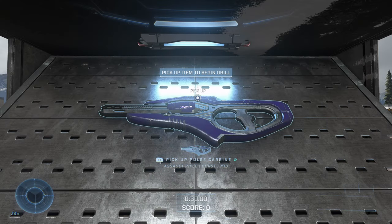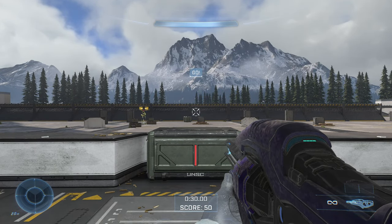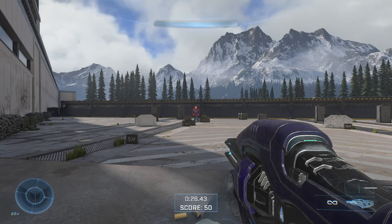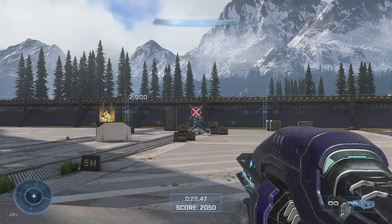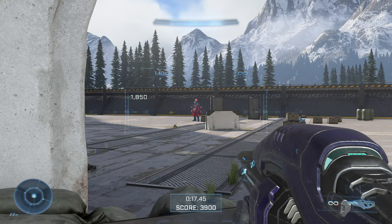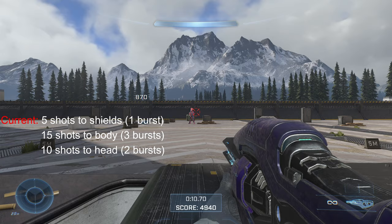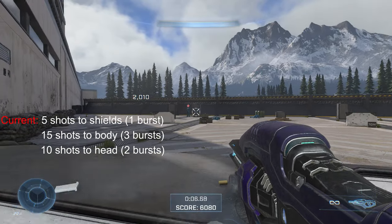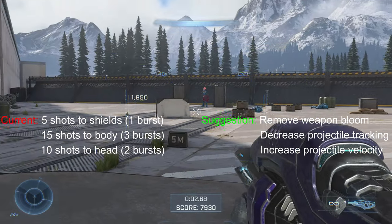Next, let's talk about the pulse carbine. Overall, I like this weapon. However, its damage output is surprisingly high for a plasma weapon. But when actually using this against bots and real players, it's actually not bad — it's just really good at stripping shields. So I probably wouldn't change the damage output despite it being really high. With that being said, here are the stats I got.